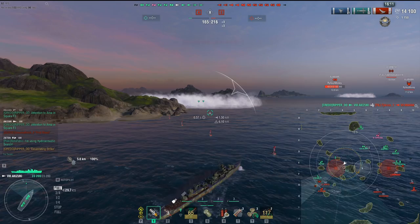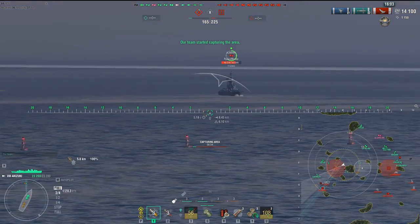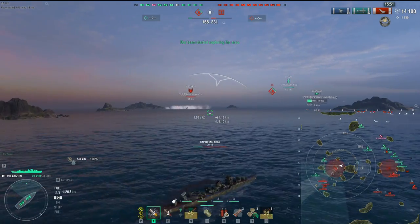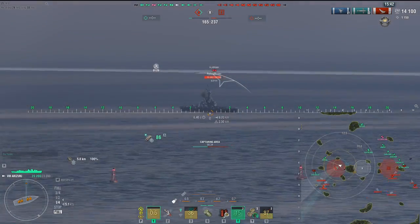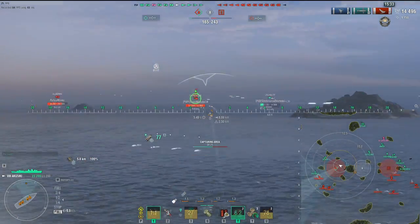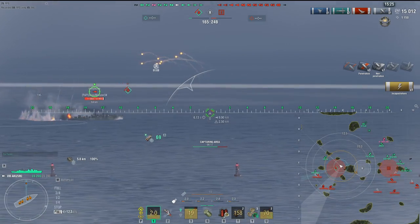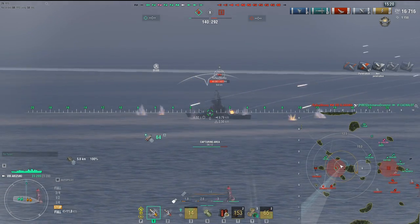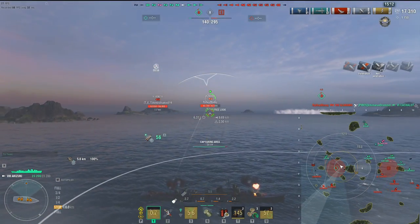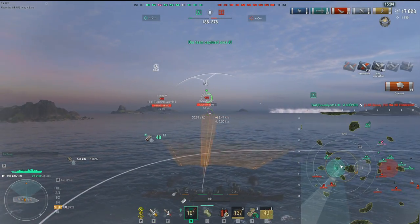That was just a lucky torpedo — I launched it into the smoke and he moved forward and took it right on the nose. So we're going to do what destroyer players do: cap, spot, and eliminate other destroyers in the area. I smoke up and hopefully get spotting from the Zeton or submarine. We'll try to start a fire on the Alabama. Take any opportunity to fire at a destroyer because at lower tiers they don't have heals — so any hits you land pay dividends in the long run because that damage sticks.